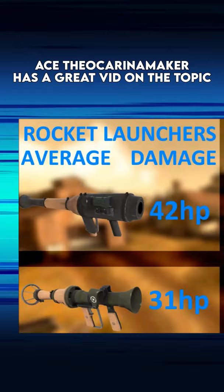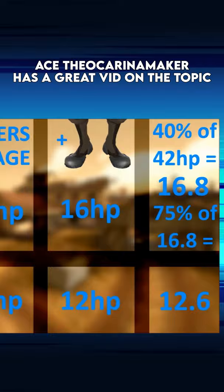The Gumboots' 60% self-damage reduction does stack with the Liberty Launcher. They also used to absorb the self-damage from the Kamikaze Taunt, and the 60% damage reduction used to be 75%.